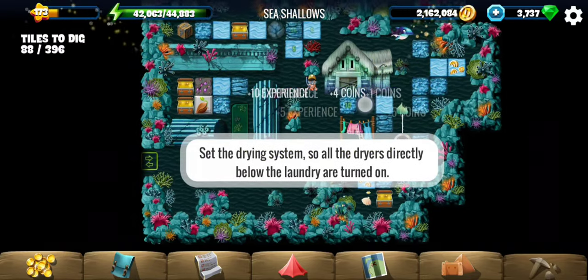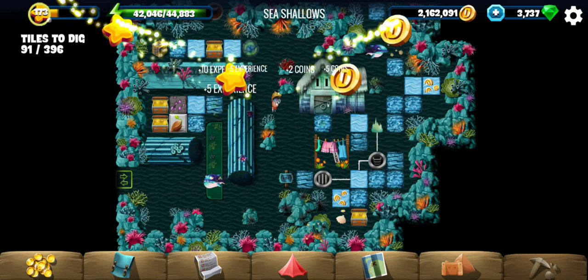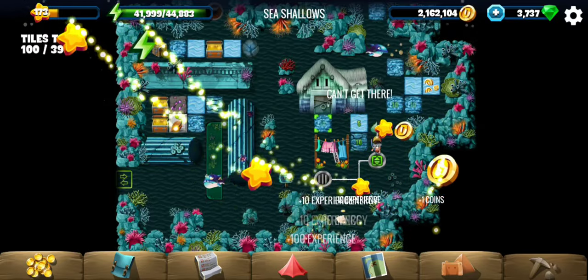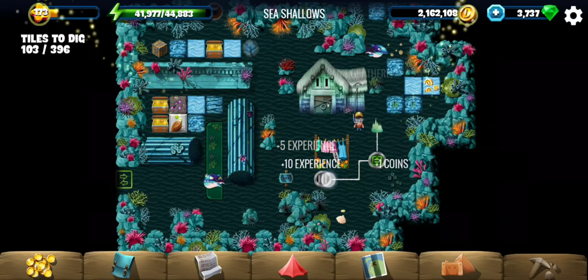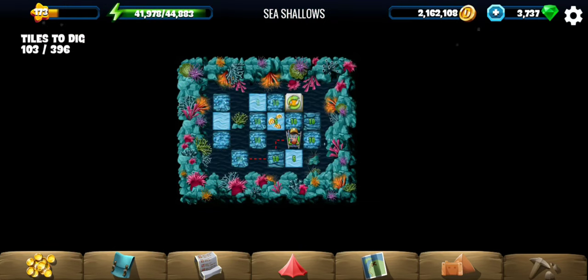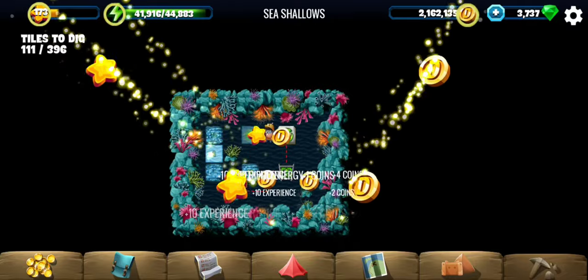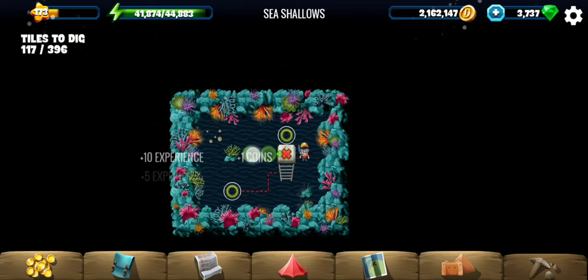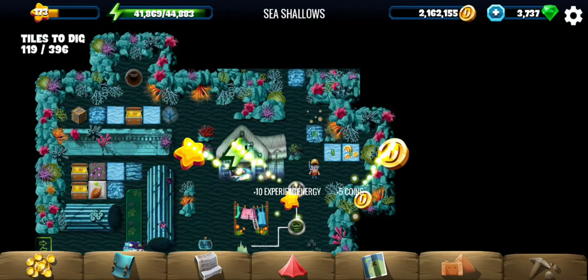All the dryers directly below the laundry are turned on. So currently we have fire here but the laundry is here, so let's go right in. That symbol indicates where the fire would be. If we place it there, it's just under the laundry, which means we have completed the first set.